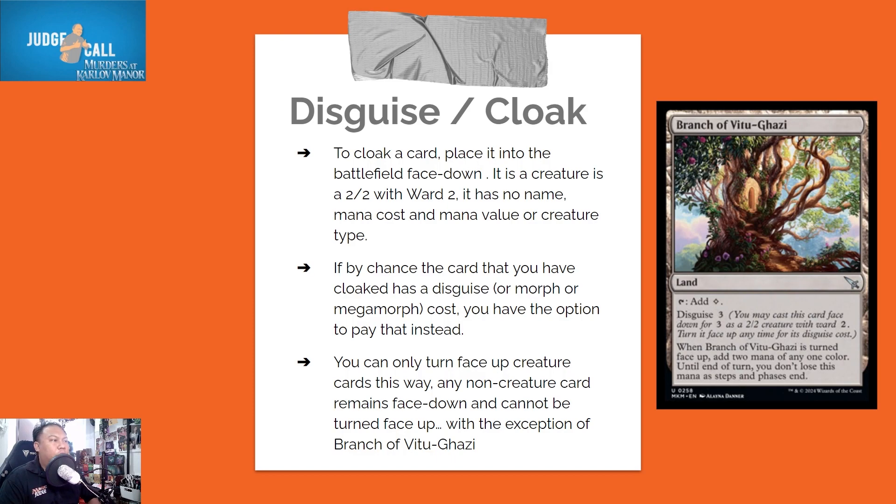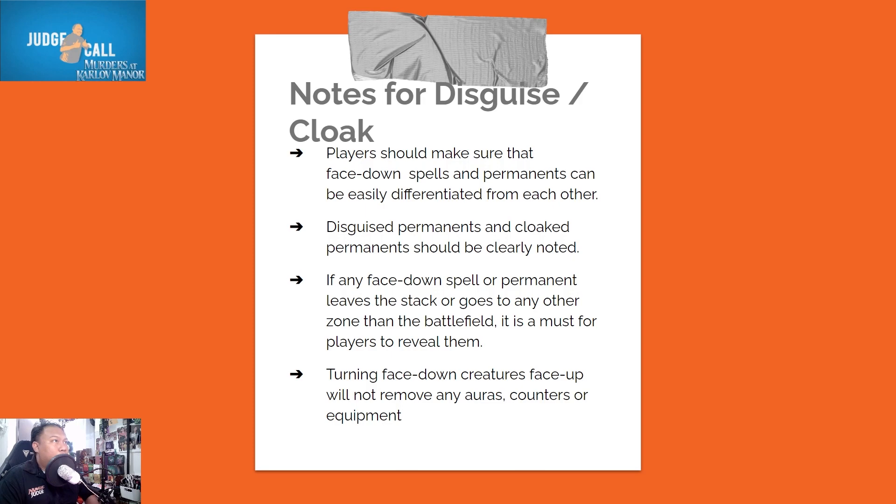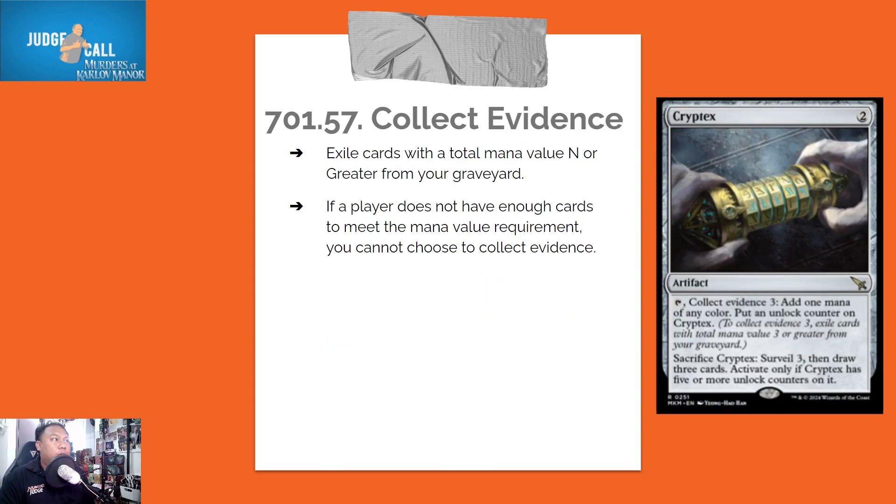Notes for disguise and cloak: players should make sure that face-down spells and permanents can be easily differentiated from each other — disguise permanents and cloak permanents should be clearly noted. Any face-down spell or permanent that leaves the stack or goes to any zone other than the battlefield must be revealed. Turning face-down creatures face up will not remove any auras, counters, or equipment.